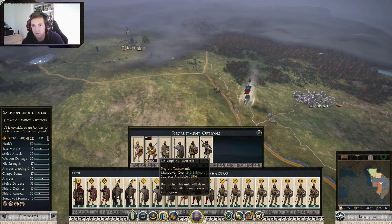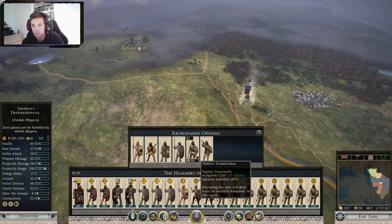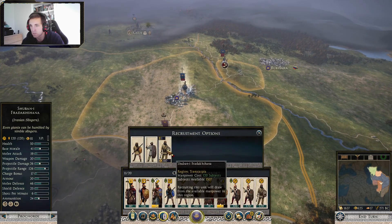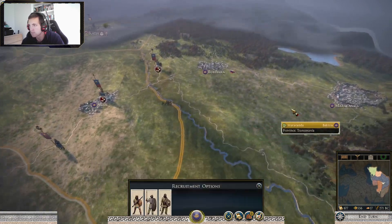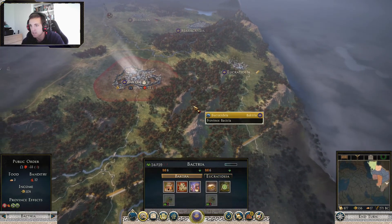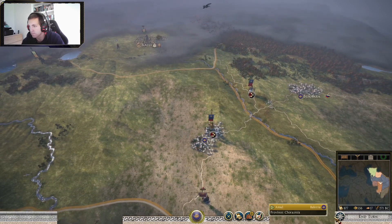How much armor? 52, 58, 43. Let's go with these guys. And you — go get yourself some slingers, because slingers is the most effective against all these horses. This is not really too good, but it's okay for now.